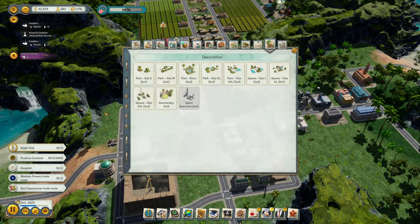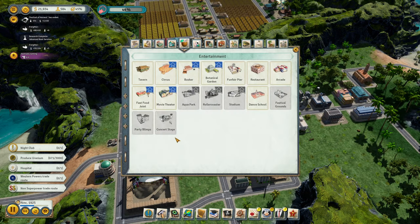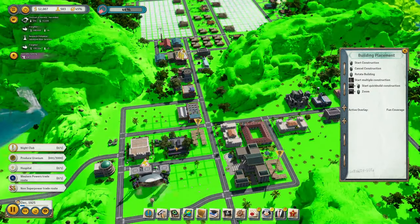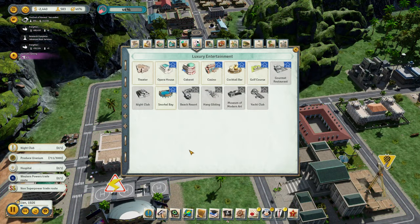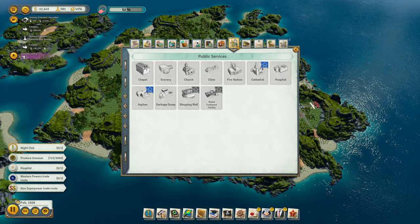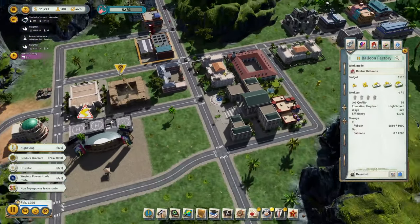Gonna have an arcade. Let's have a park over here. Nightclub, casino, and a dance school. So — dance school, nightclub. Let's just unlock the casino, we'll build that next. We're producing uranium and we need the hospital. Should've unlocked the hospital as well — that's okay.